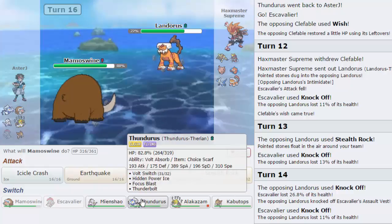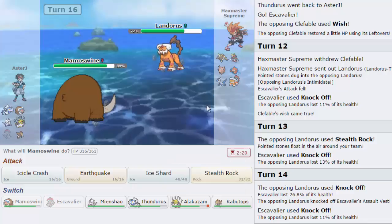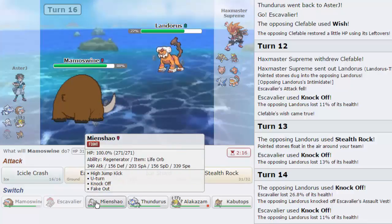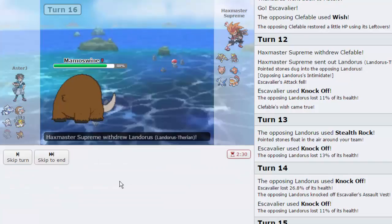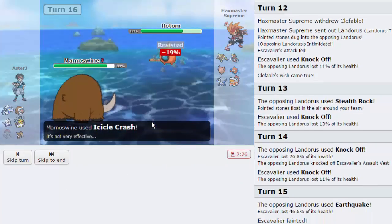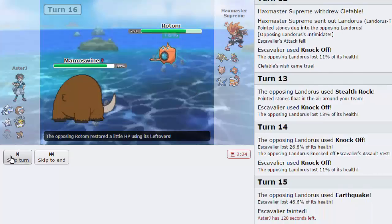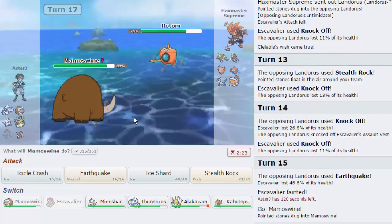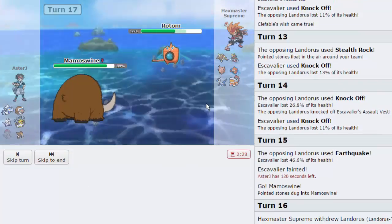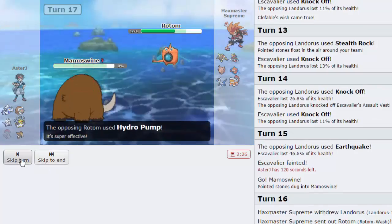I really want to double into Thundurus predicting the Rotom, but I'm taking needless damage anyway so it doesn't really make a difference. I think I'm better off just going for Icicle Crash. If his Rotom comes out, it's fine — we'll do a little bit of damage, 19%, not too much. But there's always the flinch chance, and always the chance he misses Hydro Pump or Will-O-Wisp. We'll go for another Crash as he goes for Hydro Pump — connects, and goodbye Mamoswine.